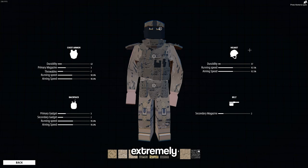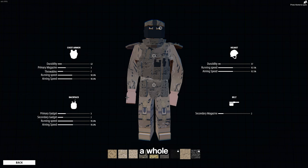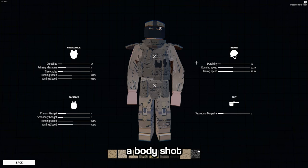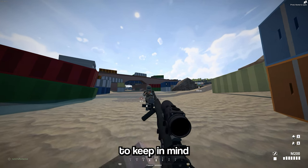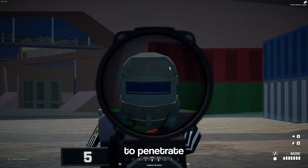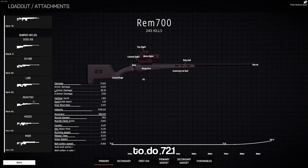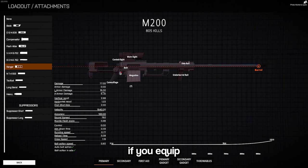Shooting at support class players can be extremely annoying because they have so much armor. They're able to pretty much tank a whole sniper round, whether that be a body shot or a headshot. So one thing to keep in mind is that your sniper needs to do at least 72.1 damage to be able to penetrate exo armor helmets. Right now, the only sniper in the game that's able to do 72.1 damage is the M200 if you equip the ranger, long, or heavy barrel.